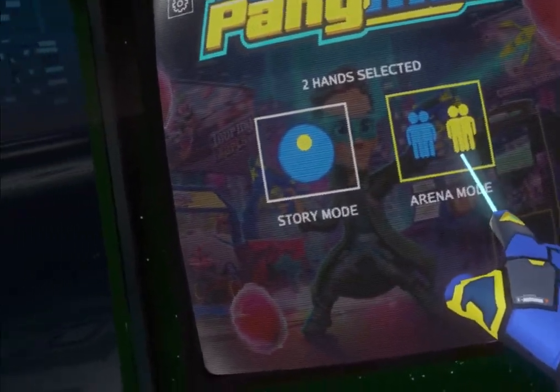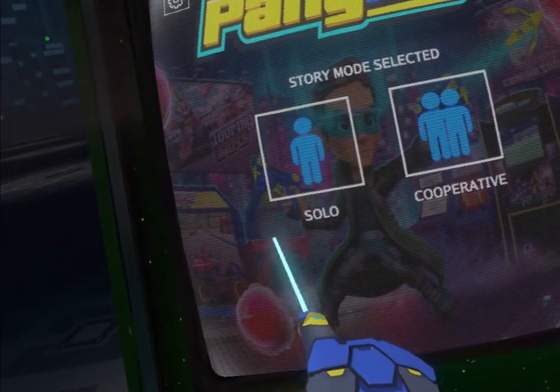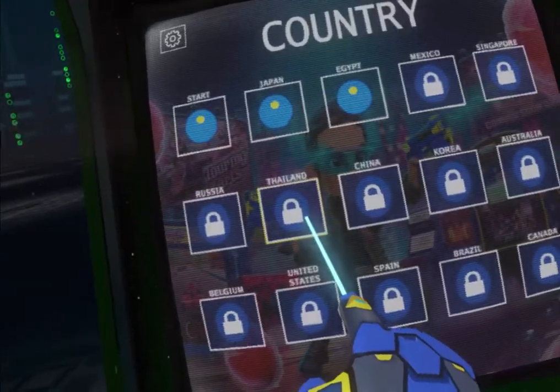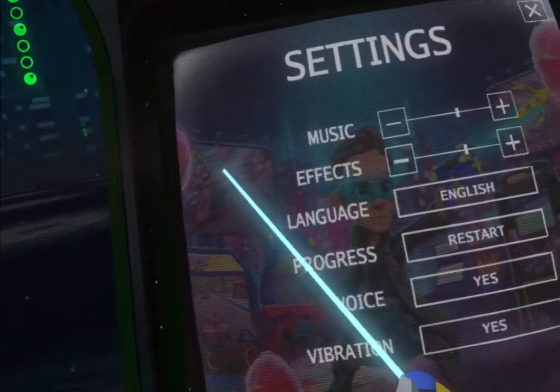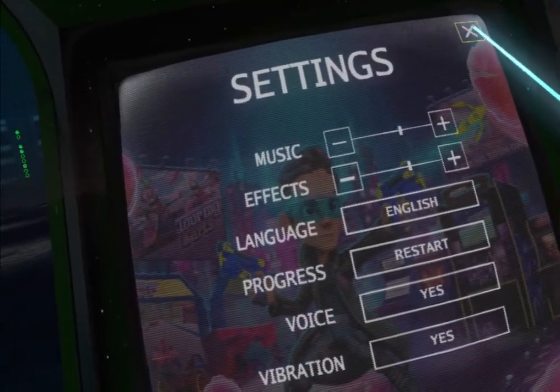There's story mode and arena mode. Arena mode has both co-op and multiplayer. Story mode has solo and co-op, and we're going to do solo story mode. There are not many settings available — music, effects, language, progress, voice, vibration — so not very many settings to play with.